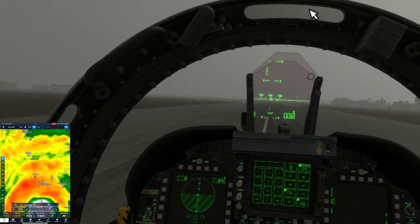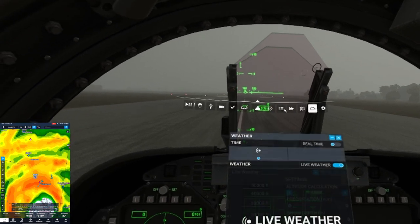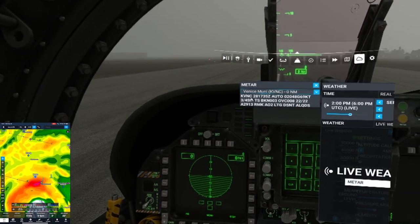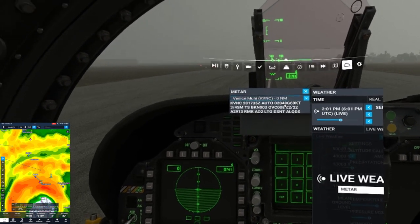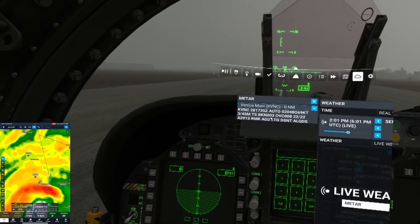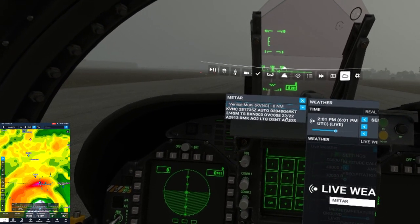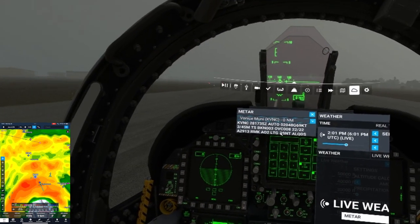I did pull up the METAR here. I'm at Venice Municipal — Kilo Victor November Charlie is the airport identifier. Right now, winds are out of 020 at 48 knots, gusting to 69. Three-quarter statute mile visibility. We have thunderstorms. Clouds are broken at 300 and overcast at 800. Remember, broken and overcast are both considered ceilings. Temperature and dew point are both 22, so zero spread there, which makes it ripe for fog. And there's lightning in the distance.